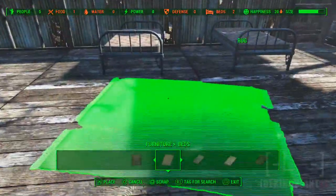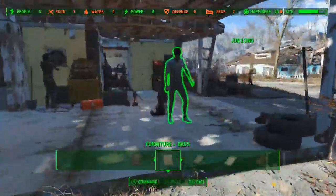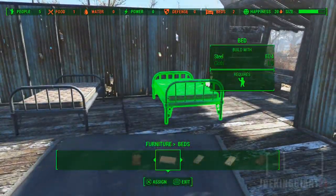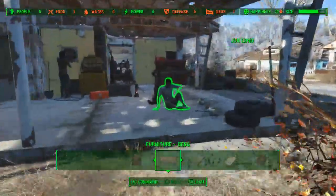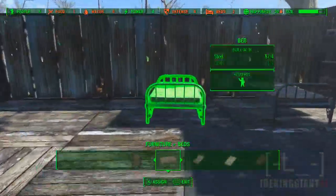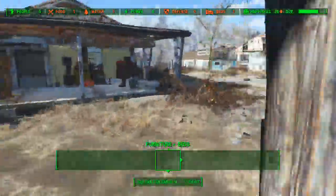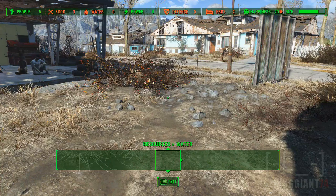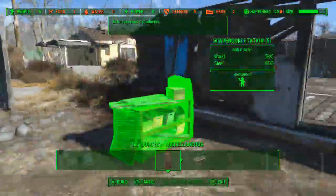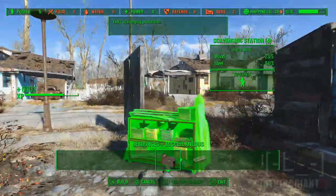By the way, these guys that are here doing stuff on that house can actually stay with me. Put that guy right there — this resource is not assigned. Now he has a bed. Marcy Long, you can have a bed too. Now those two have a bed. Then I'll be needing some resources. This Scavenging Station now — this one is going to give you a few ammo for your weapons. It is actually good.